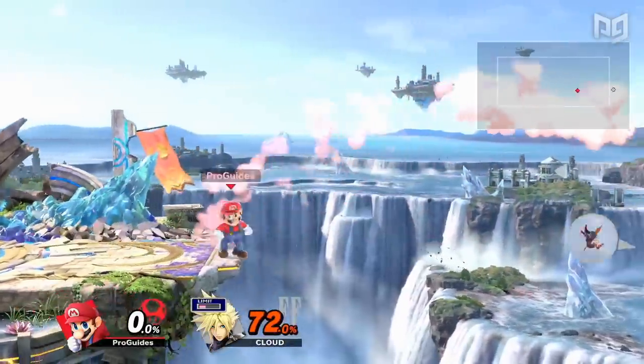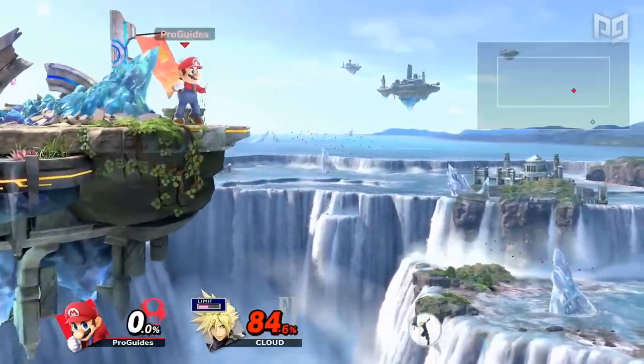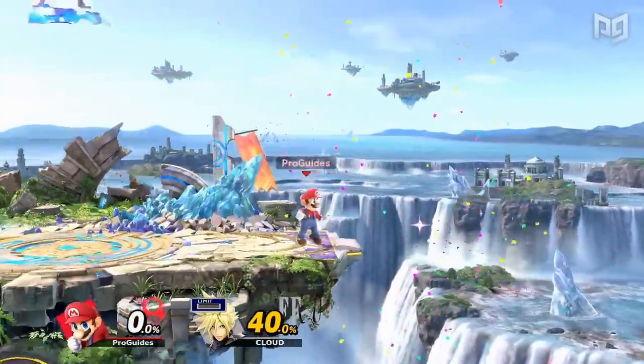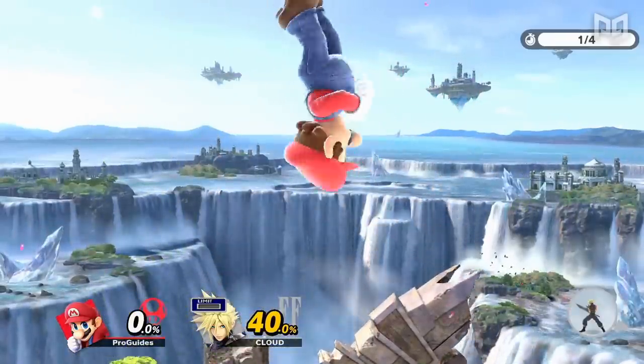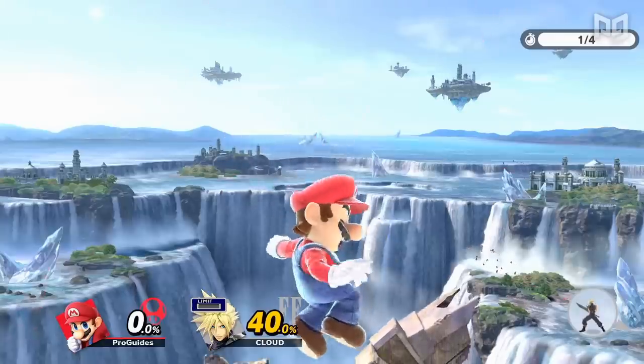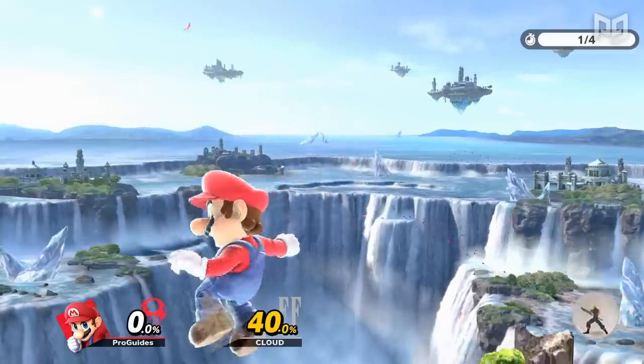In competitive Smash, it's important to be aware of any time you or your opponent have used up your double jump. This knowledge is vital in avoiding SD-ing and also to take advantage of your opponent's vulnerable position. In Ultimate, there's actually a subtle animation that shows if you have no double jump — if you look closely, you'll see a wavy trail behind your character after burning your jump.